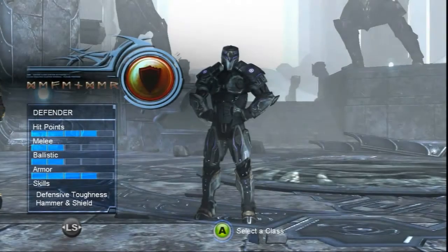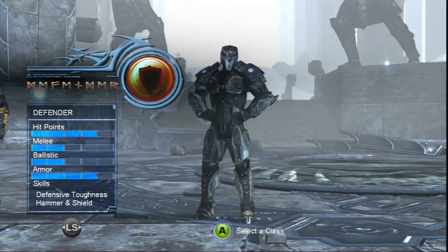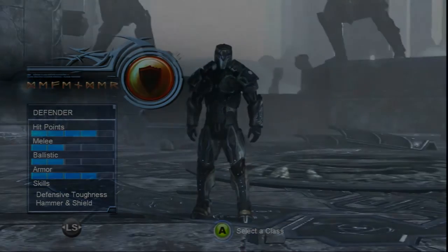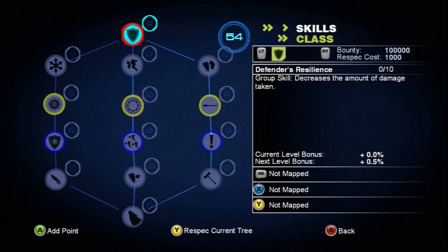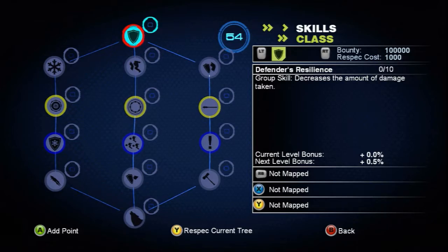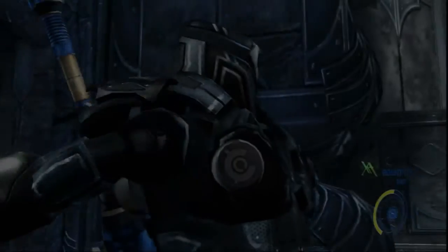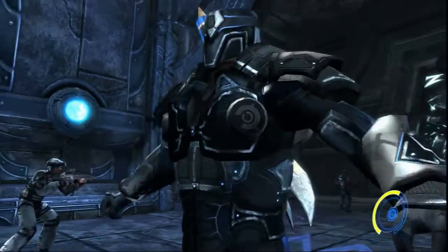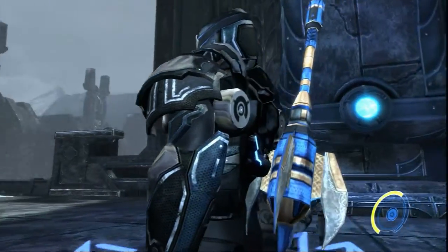With the blessings of Odin and runes of protection, the Defender is the backbone of the Aesir's defense. Today we're going to talk about the Defender — in particular his first node, and his group skill decreases the amount of damage taken by all weapons, so when you power that up it helps your whole group, essentially making them tougher, which is something any party would want and would love for co-op.